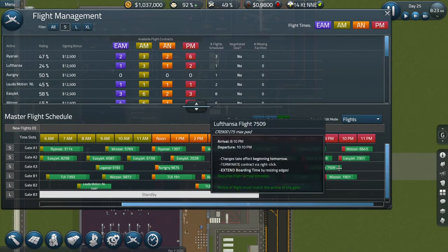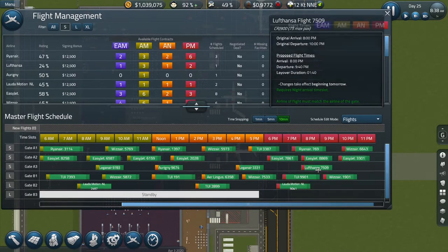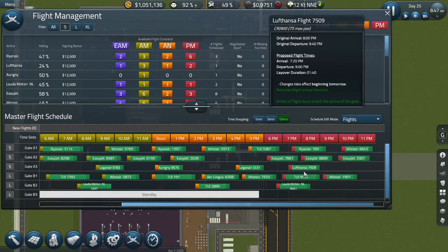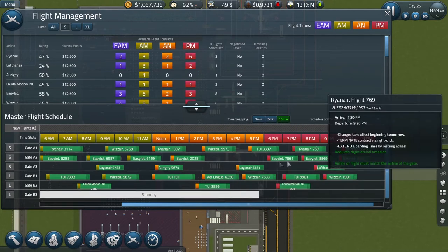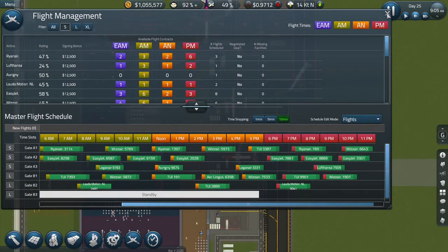Two hours turnaround is too much — I want to squeeze it down to an hour and a half, so we'll do an hour 40. We'll move it out so it doesn't conflict with too many other flights coming in or going out. They will turn up tomorrow. That is fine.